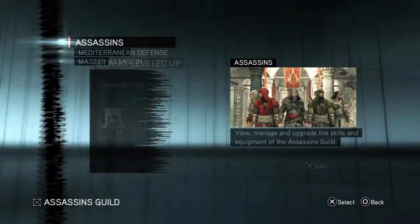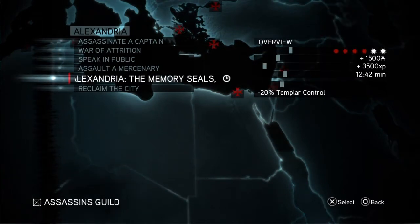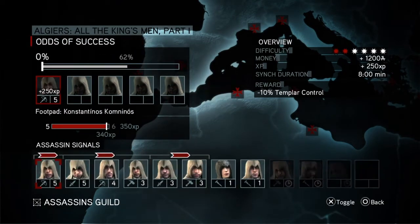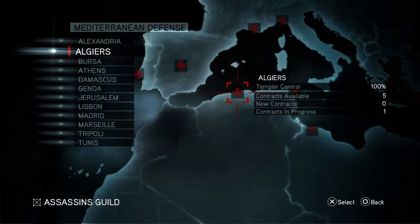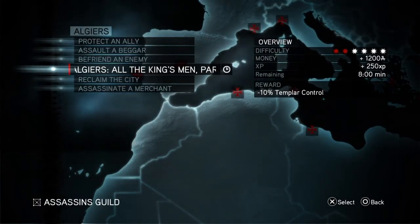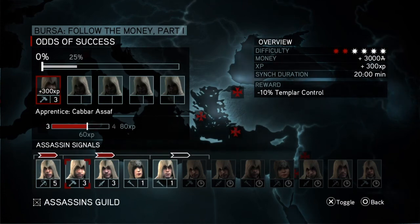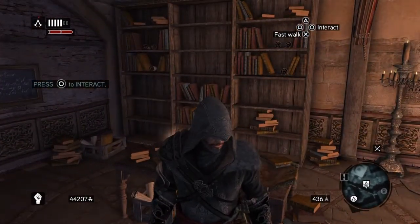We've got some on jobs already, I think. Let's have a quick look. The Mediterranean Defence, Alexandria — yeah, we've got some people on Alexandria, the memory seals. In fact, they're still going to be on that for another 12 minutes, that's a bit of a shame. We'll send them on that — it's going to be about 8 minutes long, but that's a fairly big job done. Can we reclaim the city in Alexandria yet? I don't think we can, not yet. So that's where we're going to end this video. Thank you very much for watching, and until next time, requiescat in pace.